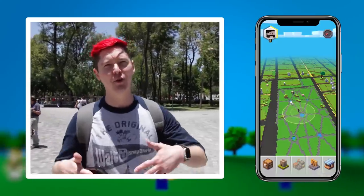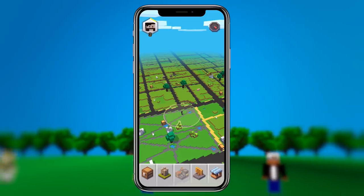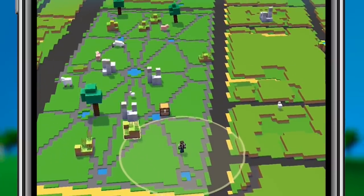First off, what is Minecraft Earth? It is an AR — that stands for Augmented Reality — focused game. The point of the game is to go out into the real world, sort of similar to Pokemon Go, and you're going to be collecting tappables. These tappables are basically every item in Minecraft.